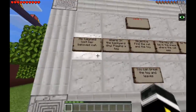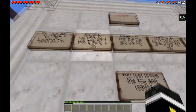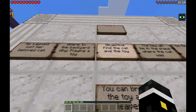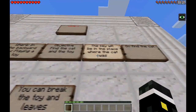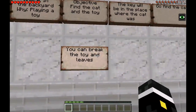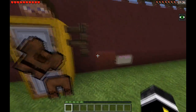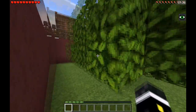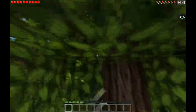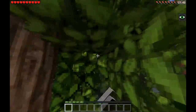It says Miss Lane has lost her beloved cat. In the background there's a toy object — find the cat in the toy. The key will be in the place where the cat is. Go find the cat — you can break the toy and leaves. So this is Mrs. Lane. I'm guessing the cat's in the tree.